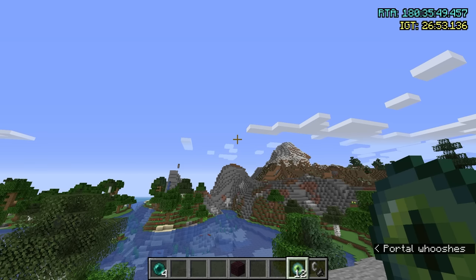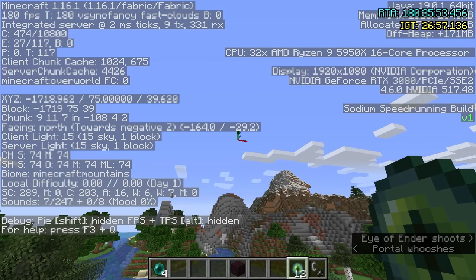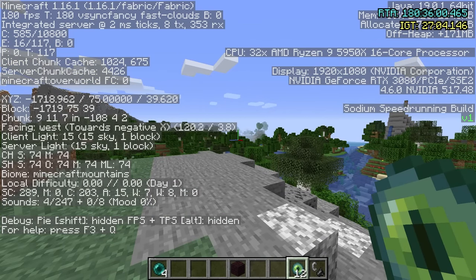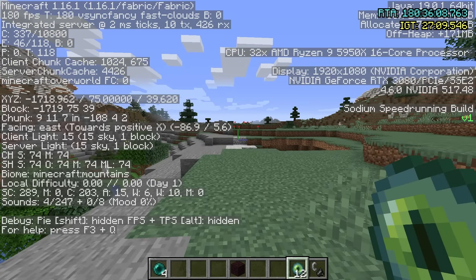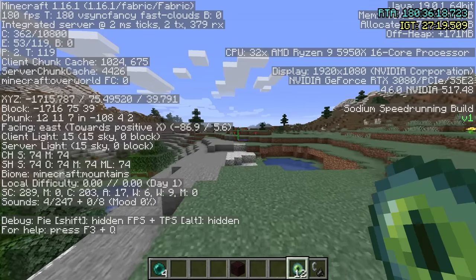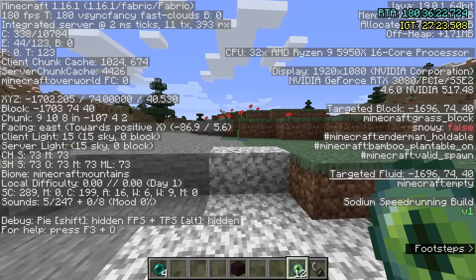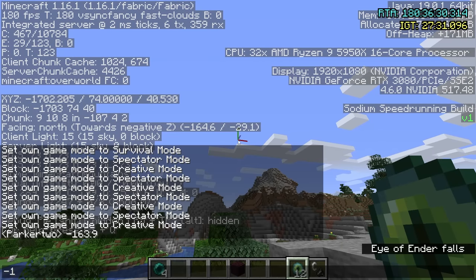So if we look at our eye when throwing it, our eye is going negative 163.9 degrees in this direction. That's going to be super useful because we're going to do something called distance estimation. The idea is we throw one eye and measure its direction — negative 163.9. We then turn 90 degrees to either direction — try to get as close to 90 degrees as possible. You can look at the coordinates to get exactly 90 degrees, but I'm probably just going to turn and say that's roughly 90 degrees. Then we do four sprint jumps and a little bit extra, throw another eye, and measure it — this one is negative 164.9.